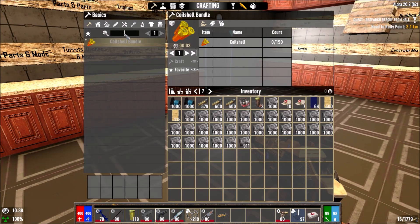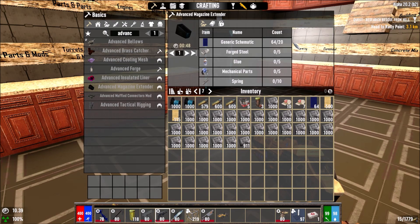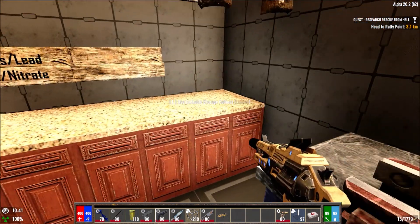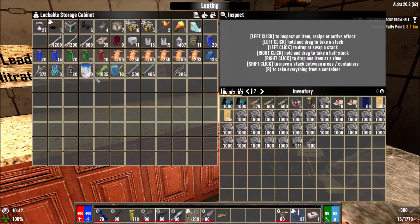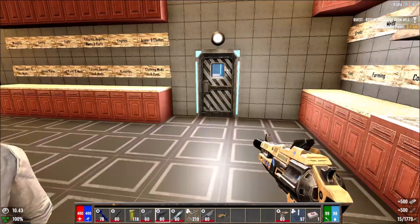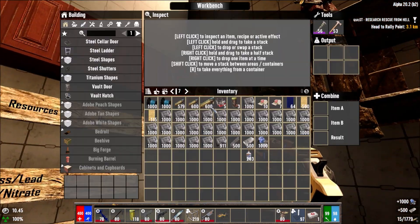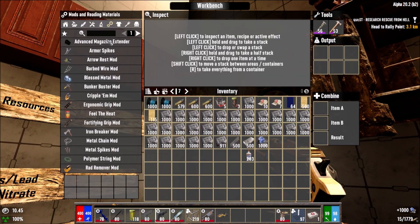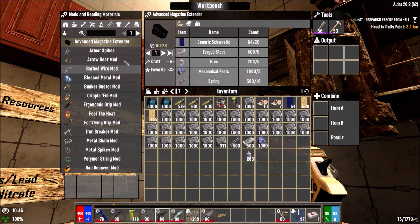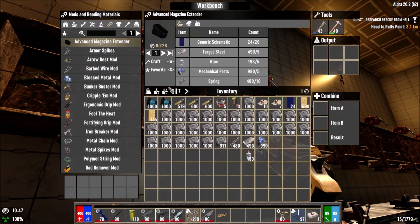I want to quickly make myself the advanced magazine extended because we need it. We need spring, glue, steel, and mechanical parts. I want to make a few of these because I need my guns to be able to hold way more ammo — especially during horde night, you want to just shoot without worrying about reloading.